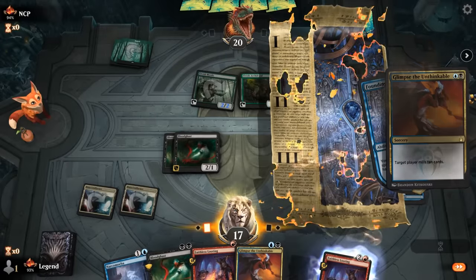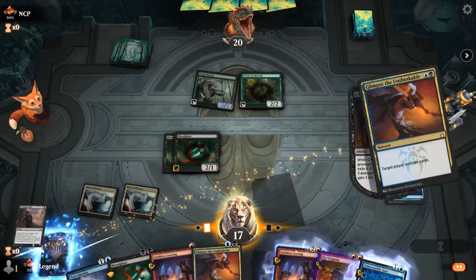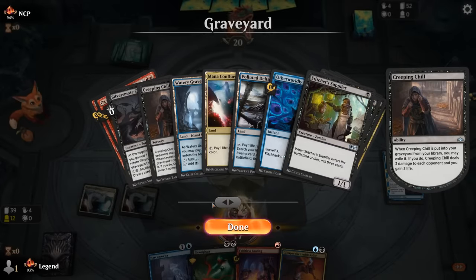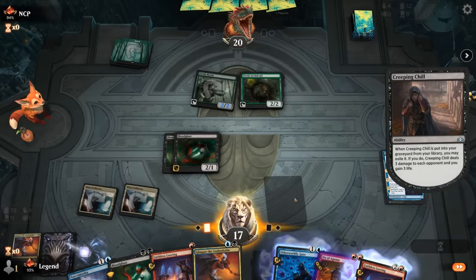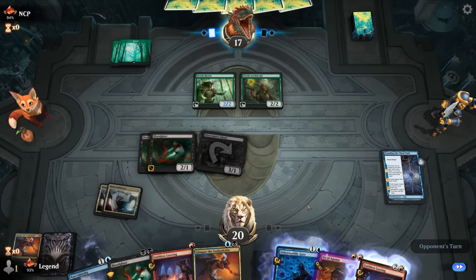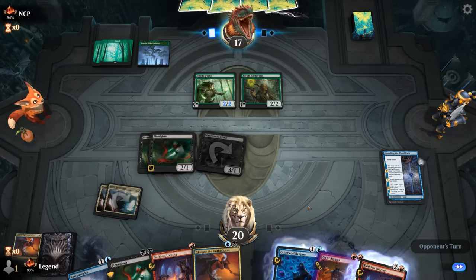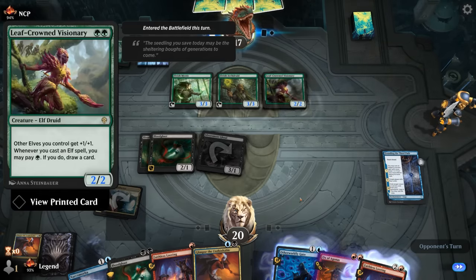Cast Glimpse targeting ourselves; find a Creeping Chill and a Ghoul, which will come back end of turn. Opponent can already potentially cast Natural Order — not quite lethal yet but next turn it could be. For now they play Visionary to draw more cards.